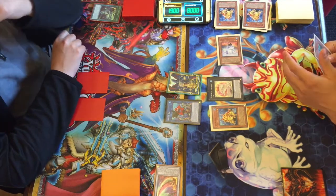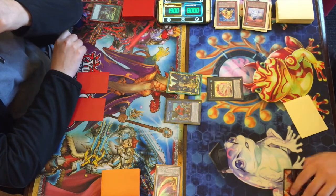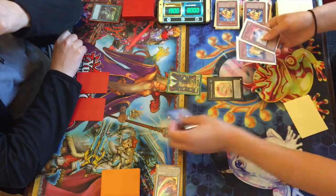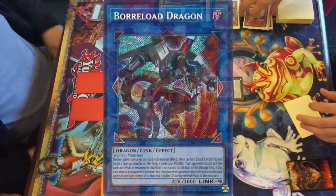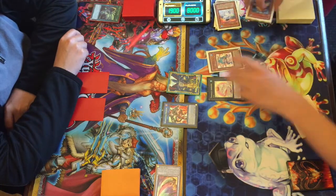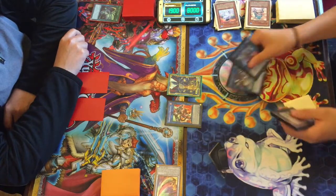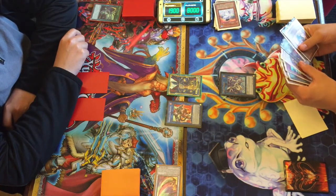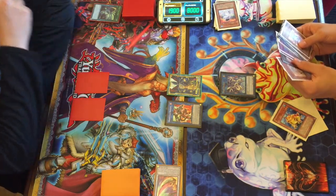He has Gishki Abyss and Zeal Gigas in hand, so maybe he can get out Zeal Gigas if he really wants to. But all he has to do is attack. He goes into a Link 2 — probably a Proxy Dragon for protection — and then nope, he goes into a Link 4: Borreload Dragon, the 3000 attack Link 4 that can steal monsters. With a bunch of frogs in the graveyard, you're going to see a lot of Ronintoadins. Then he also goes into Proxy Dragon — just flexing at this point.